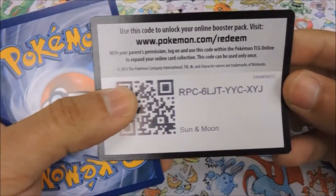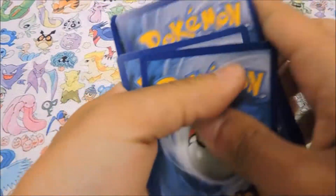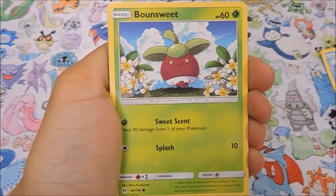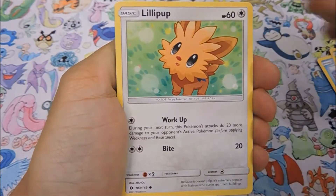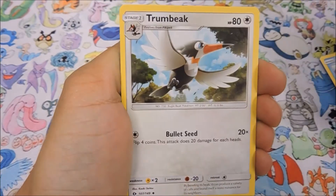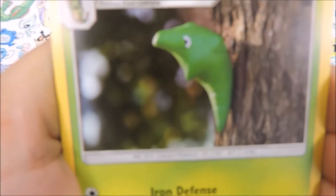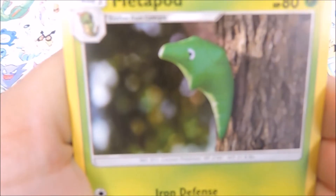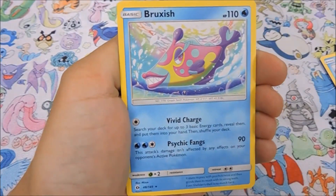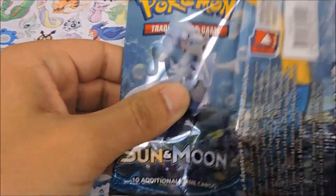Let's see if Incineroar can get us some luck. Starting off with a Psyduck, Bounsweet, Lillipup, Jangmo-o, Wingull, Metal Energy, Trumbeak, Toracat, Metapod - love that - a Kangaskhan for our reverse, and a Bruxish for our rare. Nice teeth on that one. We are now down to the last three packs.